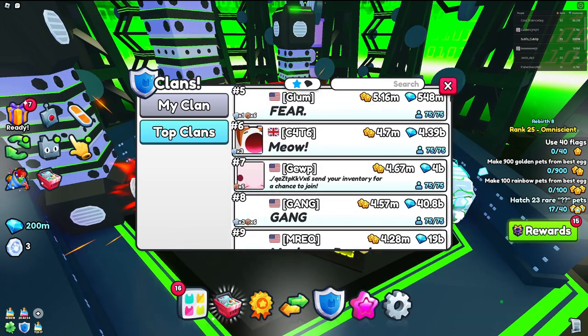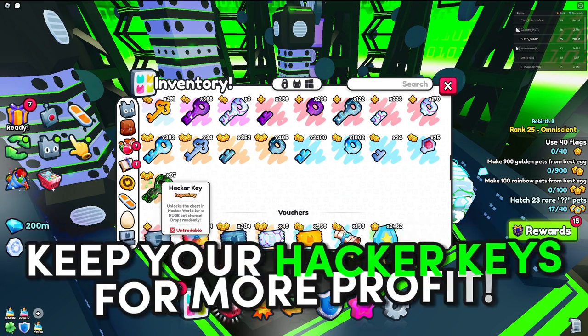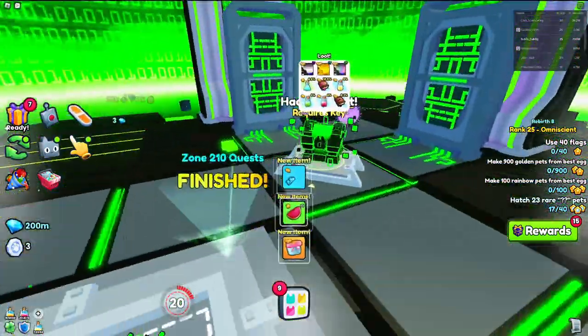This tip could possibly land you super rare huges and other rewards. Another tip that many overlook is holding on to your hackies. Instead of using them for a low chance to get a huge, sell them when they become untradeable and you will make so much profit. Depending on the profit you make, you could even get a huge that way.